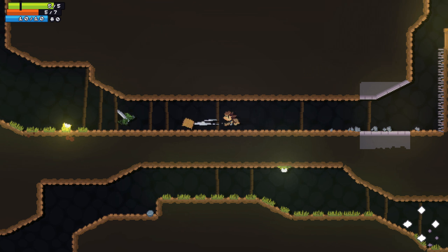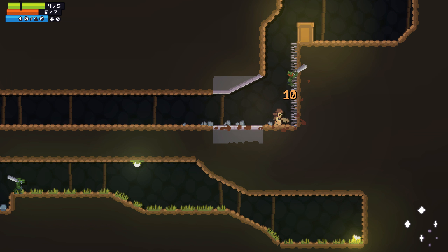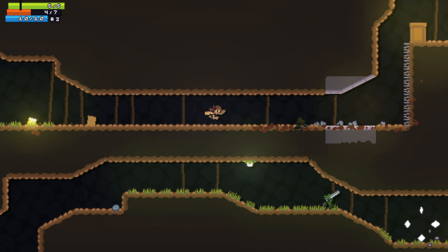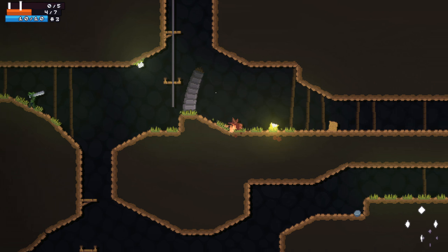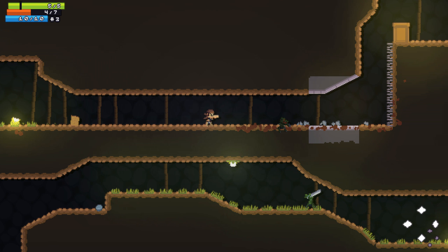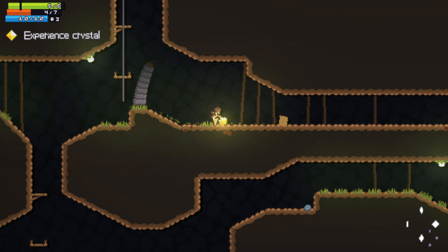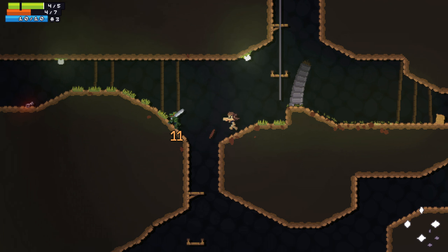I wasn't really planning to do another run, but as I'm already here... How did I get that? It's not a running attack, it's like a smash attack — you start running and then tap the attack button. What just happened? It's basically double-tapping attack. The gameplay in that sense is just really cool. There are so many attacks you can use. It just feels inherently cool.